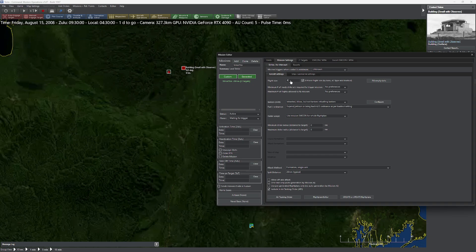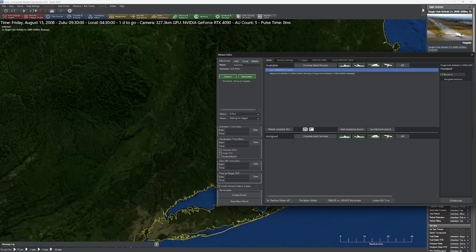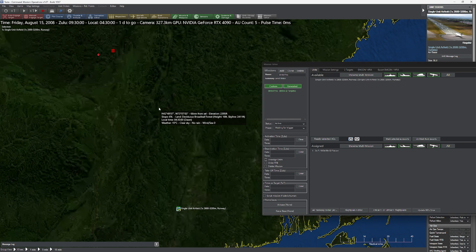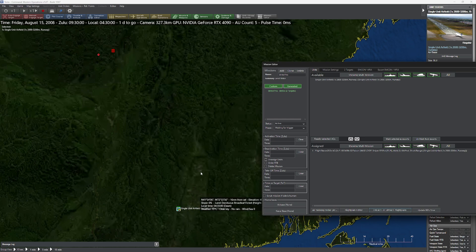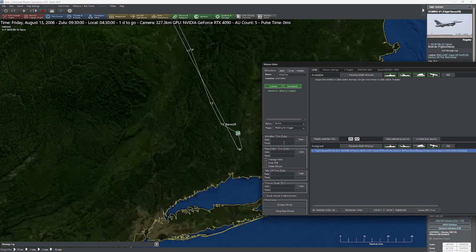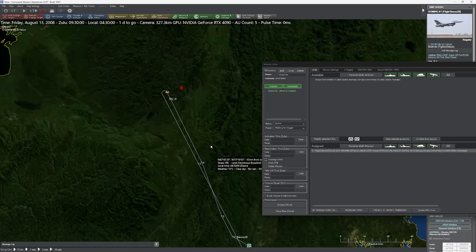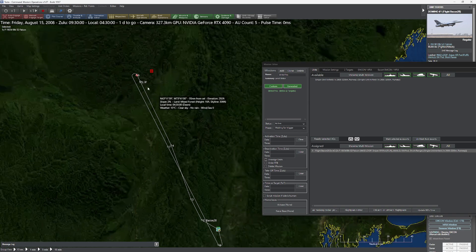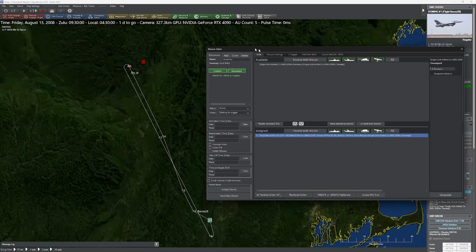I'll do everything smart here - set my flight size to 2 and add my two F-16s, because of course, why would you not use an F-16 for this mission? Just to check things out, I'm going to press 'create or update flight plans.' I click on Flight Bacon 28 - that's a fabulous name - and I can see they take off, migrate over to the target, and drop some bombs at the endpoint. We could tweak this left or right, but I'm not complaining - it's everything I wanted it to be.